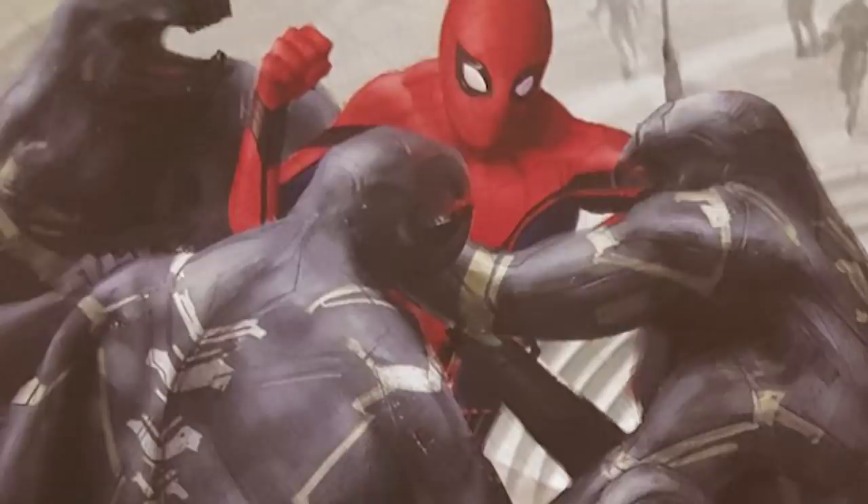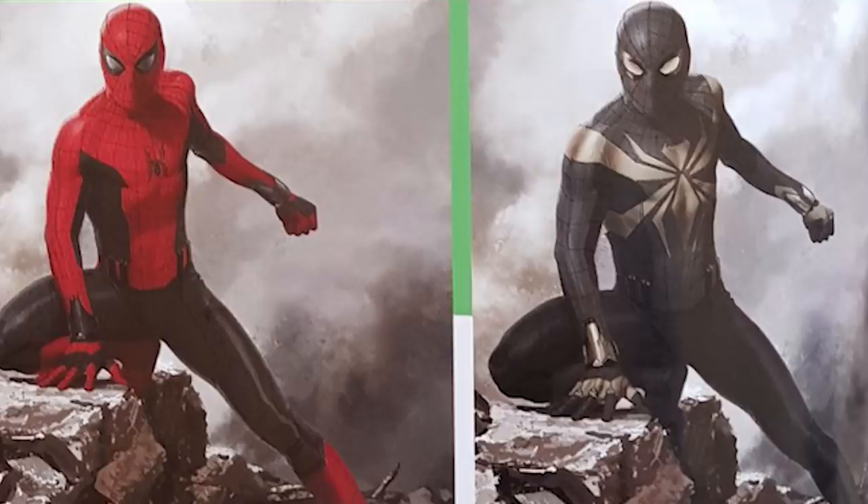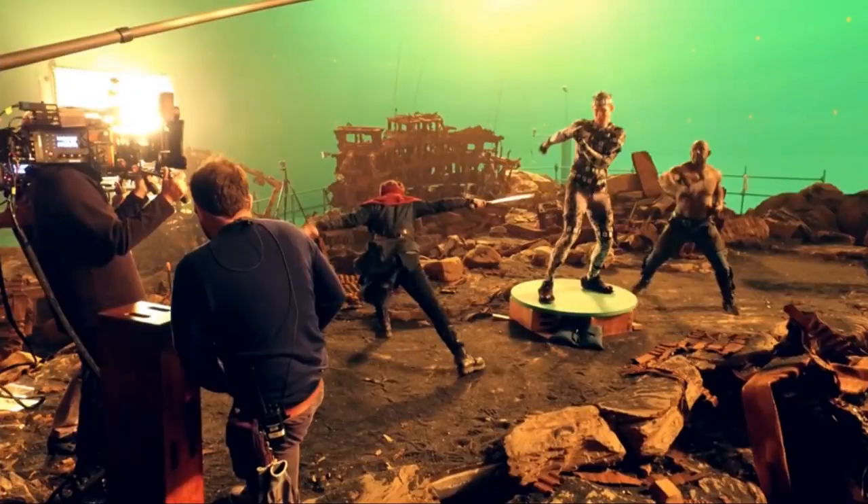Based on the early versions of these scenes, the Avengers who went to Titan to fight Thanos would have also been fighting the Outriders, and Spider-Man would have worn three different costumes during the movie: the original Stark Tech suit that he starts out in, the Iron Spider suit that he gets when they're climbing into orbit, and then what we'll refer to as the black mode Iron Spider — probably just a planned feature for this version of the suit, like deploying extra armor when all the Outriders were gonna go crazy on them. What ended up happening, as we all saw in theaters, is that they got rid of the Outriders on Titan because they already had way too many characters there.